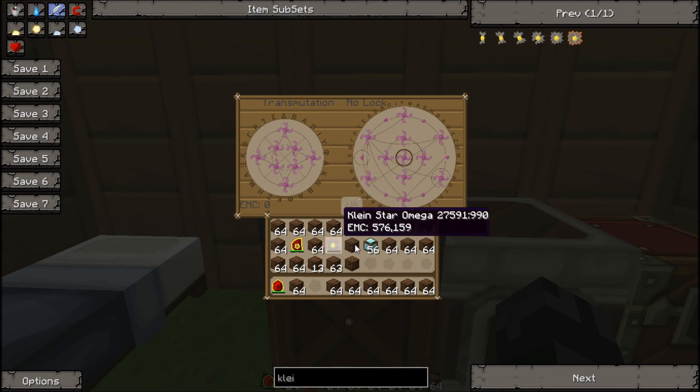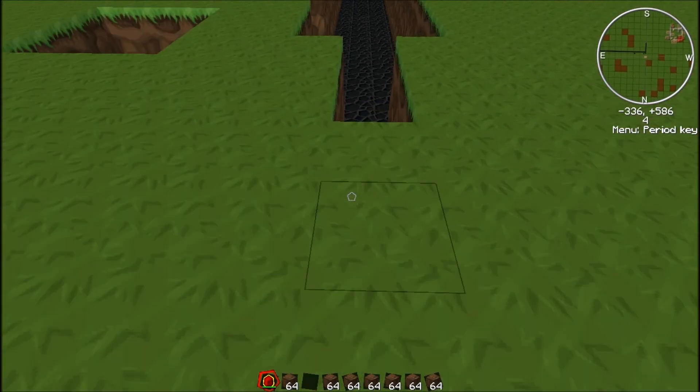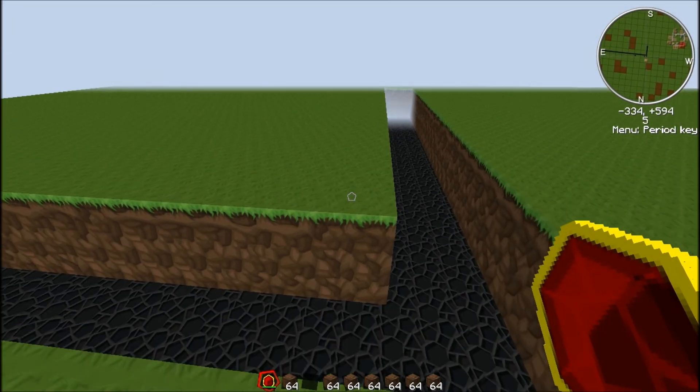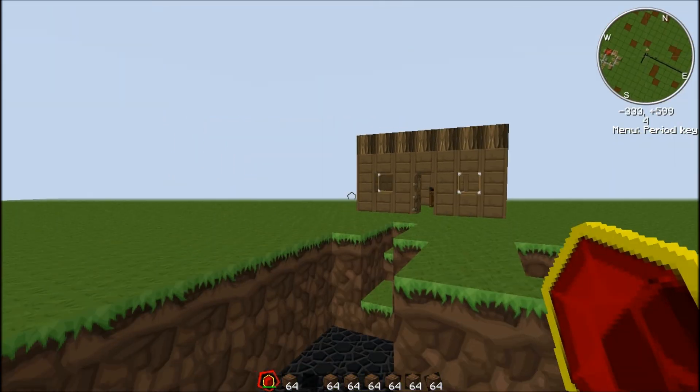Yeah, so there's six of them. This is the Omega — it stores a ridiculous amount. If I put a whole stack of diamond blocks in, that red bar's only gone up a little bit. Yeah, I think that's about it. Thanks for watching. Any more questions? Anything else you want to know about? Just comment, I'll make a video. See ya.